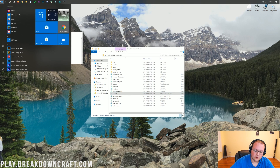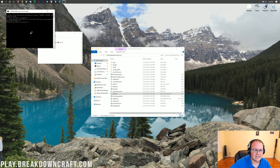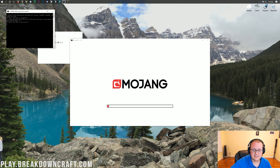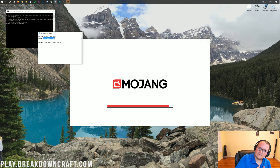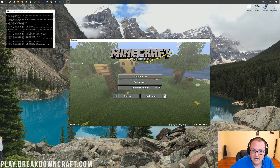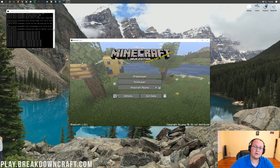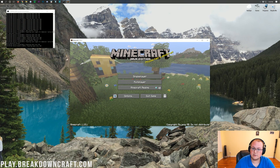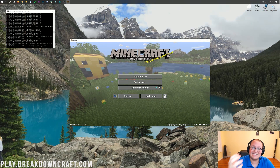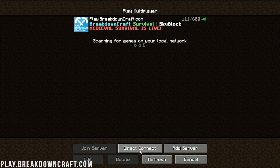Once you've got your public IP address copied, if you need to paste it into your router's port forward, go ahead and do that. Otherwise, minimize your browser and start your server by double-clicking Run.BAT. Your port forward is done — the hard part is over. Launch Minecraft 1.15.1, and once the Spigot server has started, click Multiplayer, then Direct Connect.